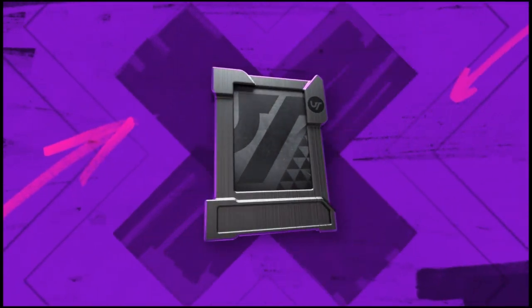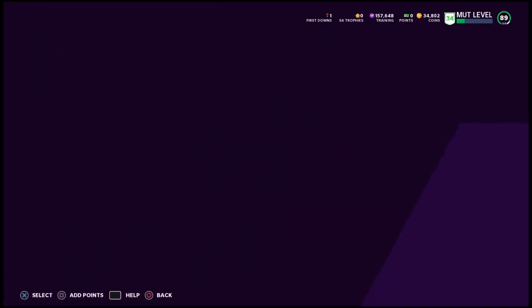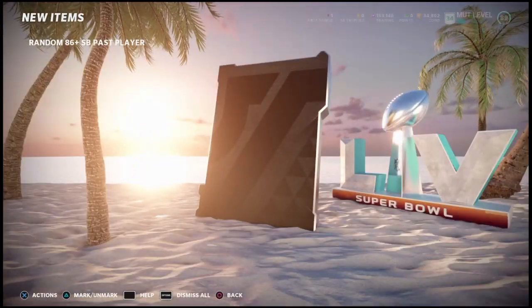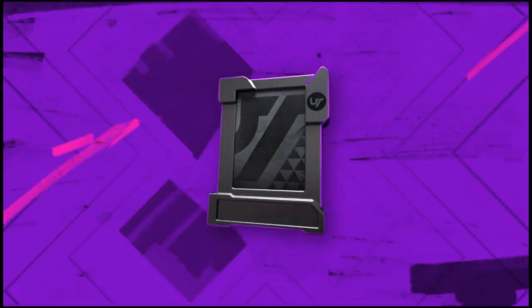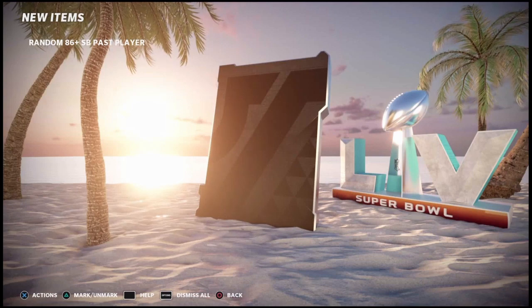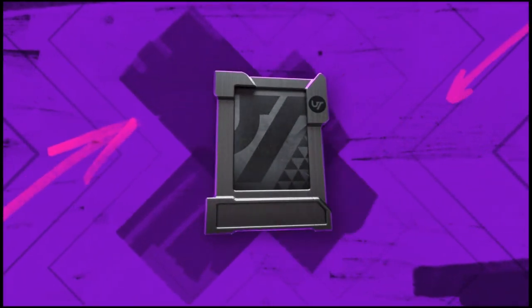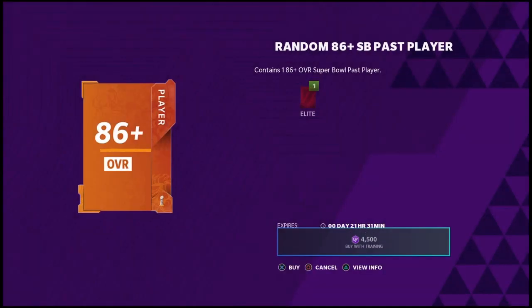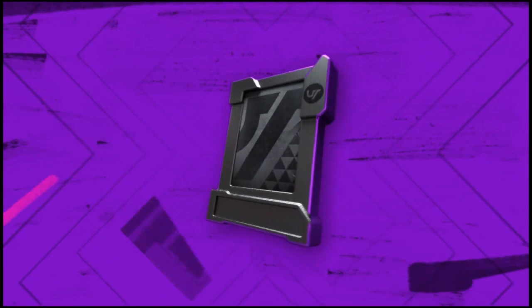If you don't know what to sell these cards for, check out my last Super Bowl video where I go over the prices. 93 there we go - 93 baby, doing solid so far. We get a 90 overall - anything over 90 is like a profit pull, definitely look out for that when you're pulling these. 91 nice - 90, 91, 93, and a 96 so far, doing pretty solid. We're only like 50,000 training in and we are killing it. 90 overall Alshon Jeffrey right there.